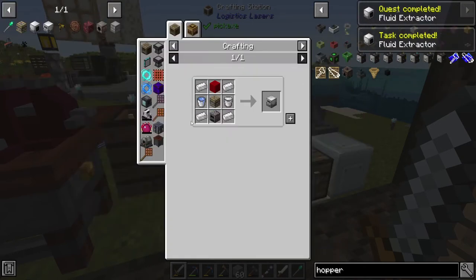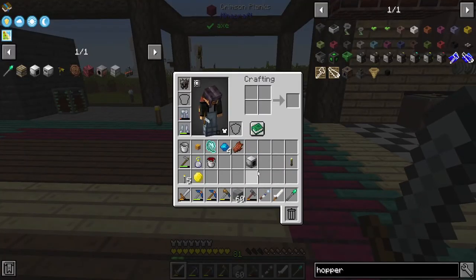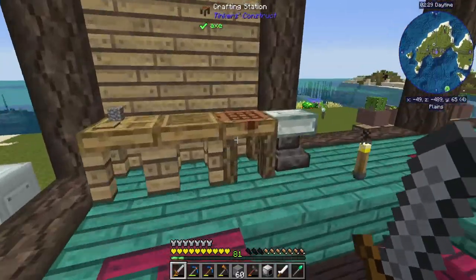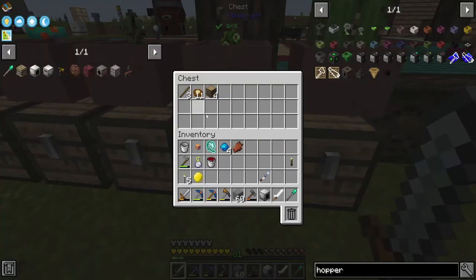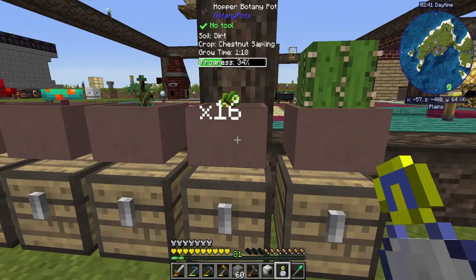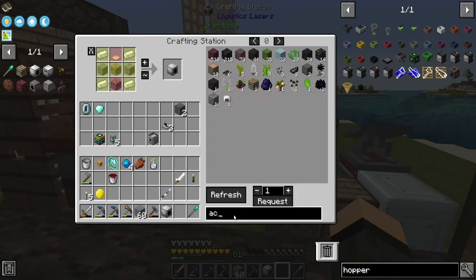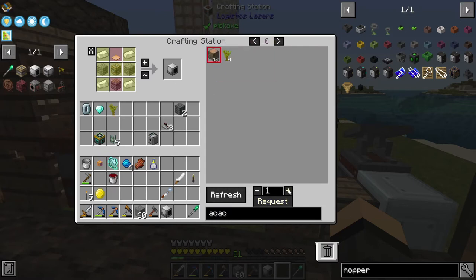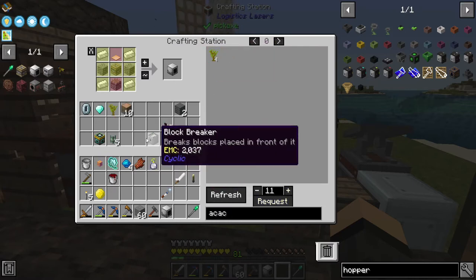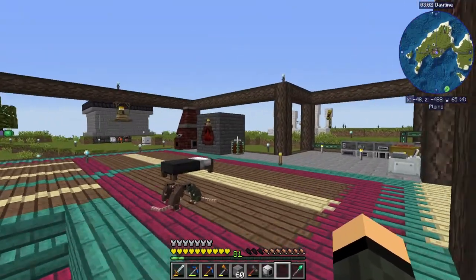The latex processing unit is going to need a bucket of latex — quest and a task. Something else I should probably look at doing — chestnuts. This is my last sapling actually, I need to get some acacia wood going. I've got a mechanical placer that I made up a while ago. I was going to try to use this to automate the living wood and stuff, but I just never got around to it.